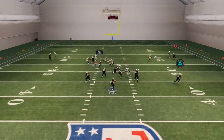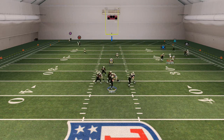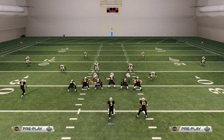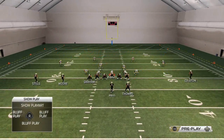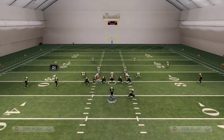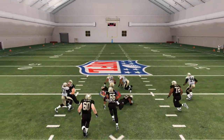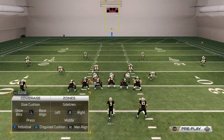We should see that right B gap pressure. You see the center actually slid over and tried to slide protect to pick him up, which gave Jebris time in the pocket. But let's take a look at this without dropping Jordan into his zone — if we just want to contain — and you see there's that pressure and we get the sack with Lofton for the fumble.